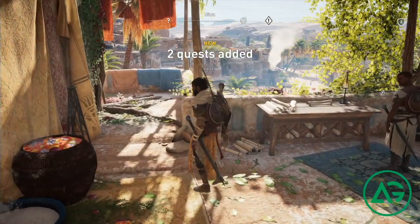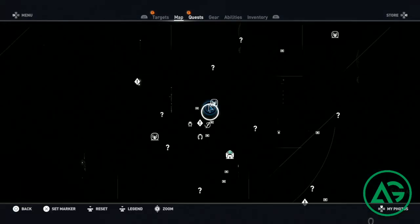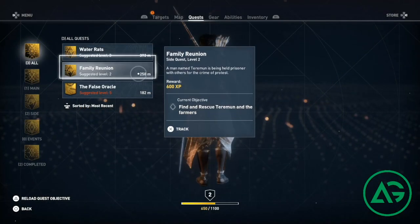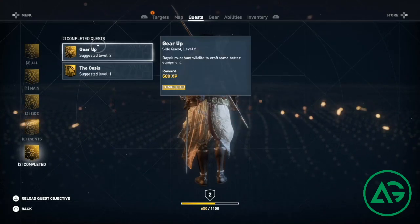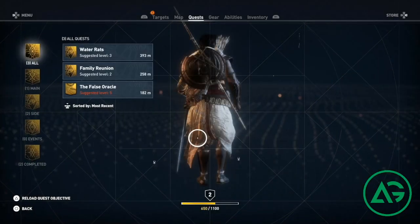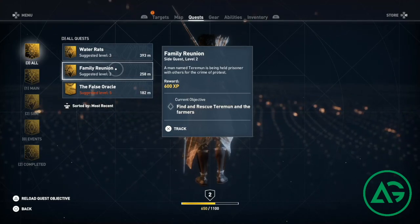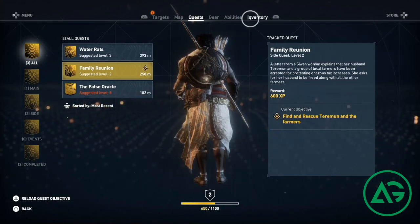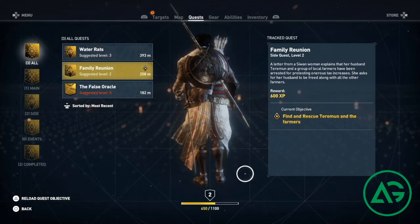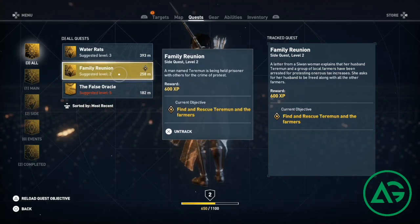Not like him to give up. I'm guessing the previous mission is done since we upgraded it already. Let's check - yeah, it's completed. So let's do this family reunion one. This is the one that's level 2. Deluxe edition for the win - saved us 10 minutes. It's the deluxe edition, that's why we did that mission immediately. Or maybe it's a pre-order bonus.